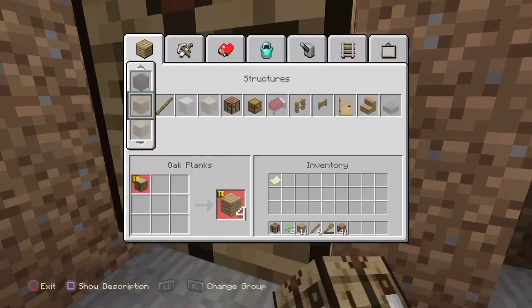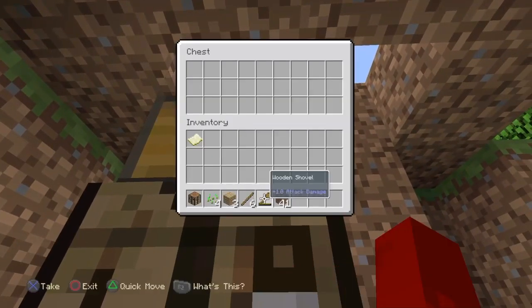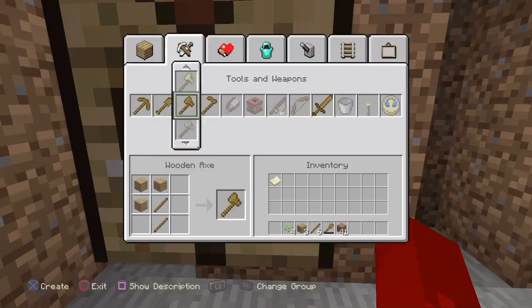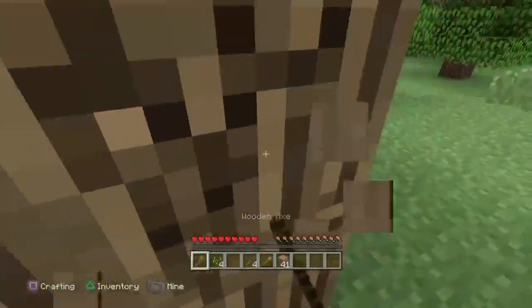I don't want that. What can I make? I can make a chest, which I can put there and put that in there because I don't need it. Make myself an axe, go get some more wood very quickly because we haven't got long until the day ends.